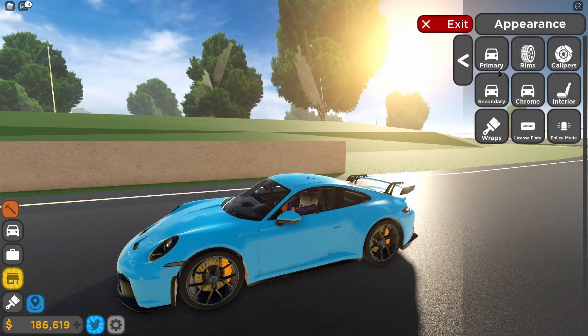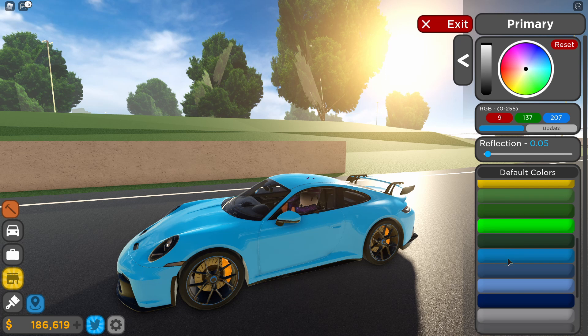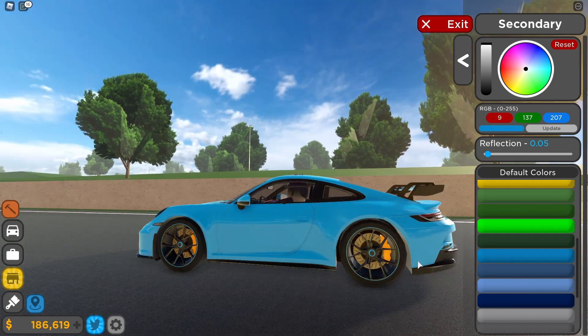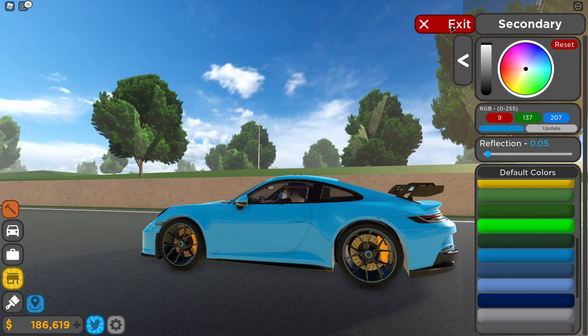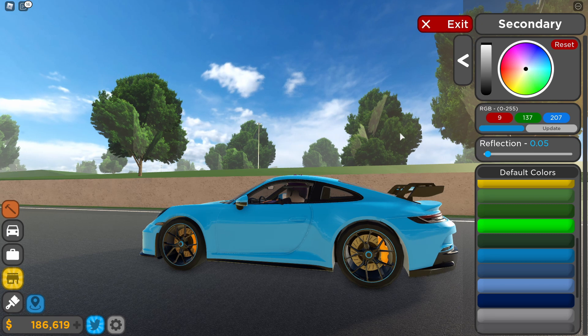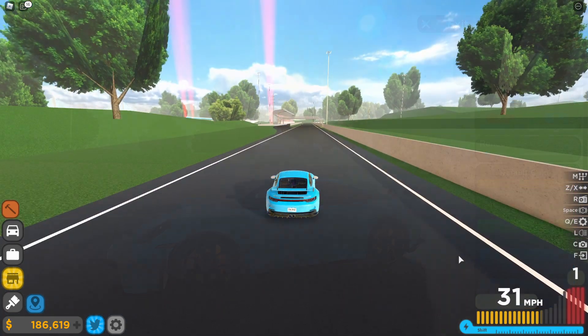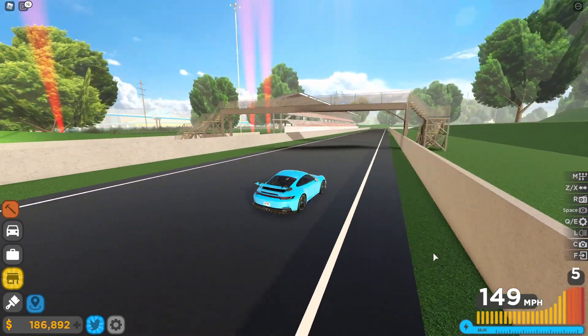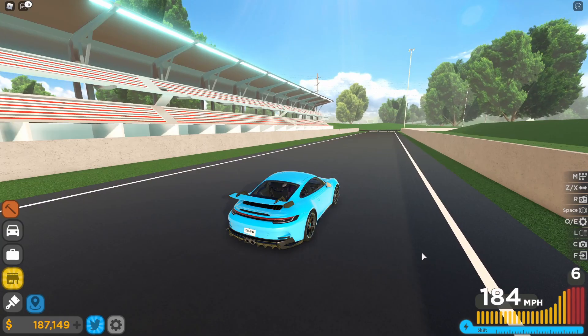For painting the car, you have your primary color which changes your main body color, and then you have your secondary color which changes the wheel outline. You can make your primary color match up with that, which actually looks pretty good and allows you to do a lot of interesting color combinations.